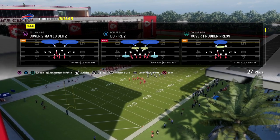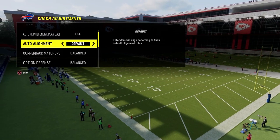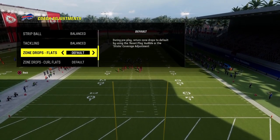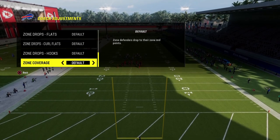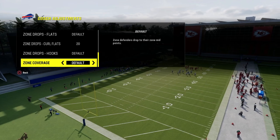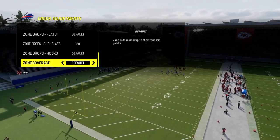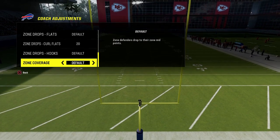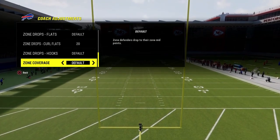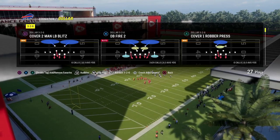In our coaching adjustments, we're going to run this defense with auto alignment on base, option defense on conservative. We're going to have zone coverage on default and curl flats on 20 yards. This is the most strategic way to run the Dollar defense. I'm going to show you some of my favorite base coverages, base defenses, blitzes, as well as some advanced coverages for people who may be a little more effective at running the Gun Bunch.